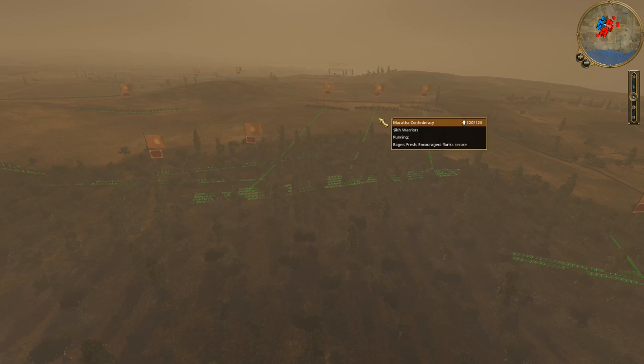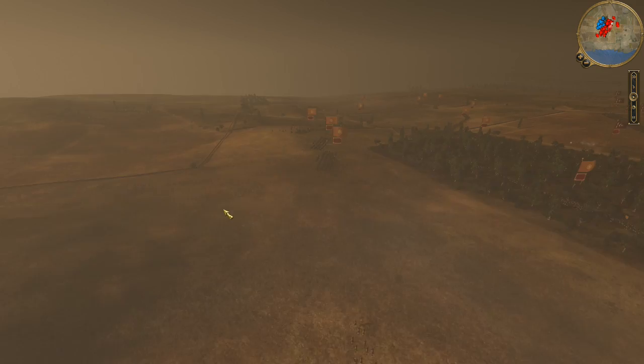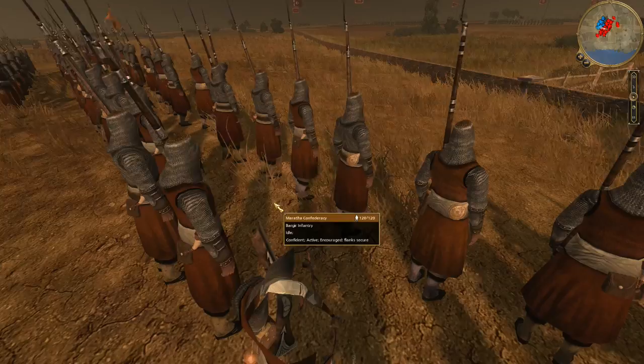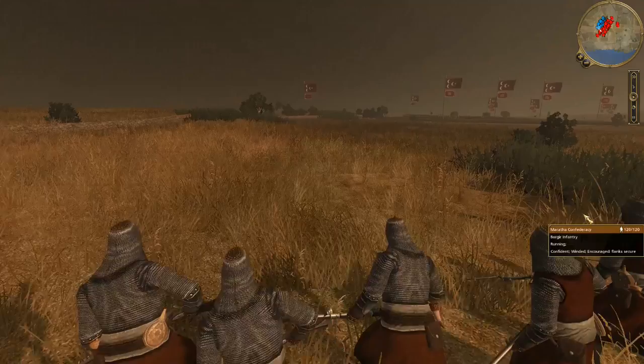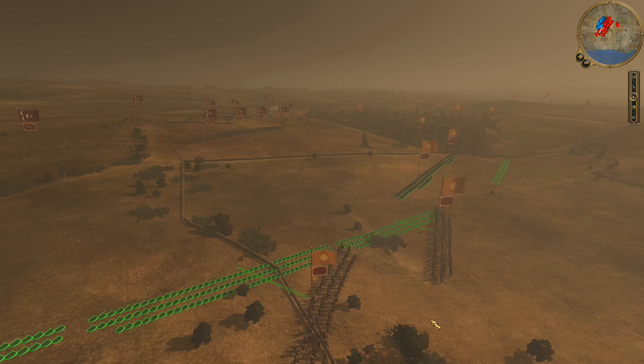Here we go — my Sikh warriors are going to be pushing up, just forming up through here. The elephants held in reserve for the time being; I don't want them to be caught by stray cannon fire. I'm going to wait until everything's tied up before I engage. Here are my Bargir infantry — I love the mail armor coats used by these guys. There are more musketeers, Bargir infantry. This is where I'm actually putting my line troops: it's on the enemy flank. That's going to be a pretty good move for me.